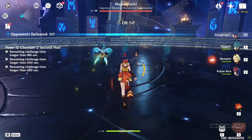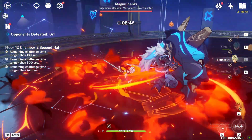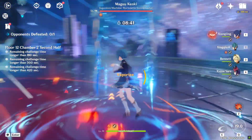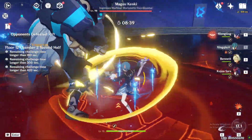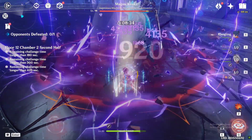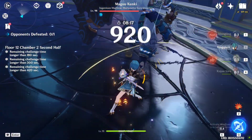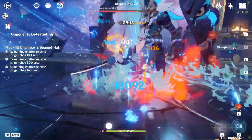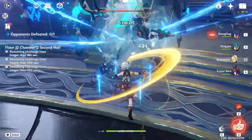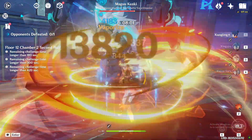For 12-2 second half, the Magu Kenki will take around 10 seconds to get up — use that time to fill up your bursts or prepare your supports. Single target DPS like Hu Tao or Yoimiya are great here, or someone like Xiangling can also clear it easily. During the first phase I was saving my Xiangling's burst, trying to push it to the second phase with Xingqiu and Guoba. After it entered its second phase, I used my Xiangling's burst to finish it off.